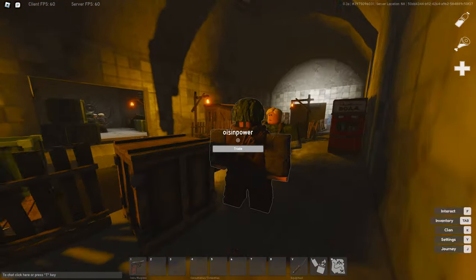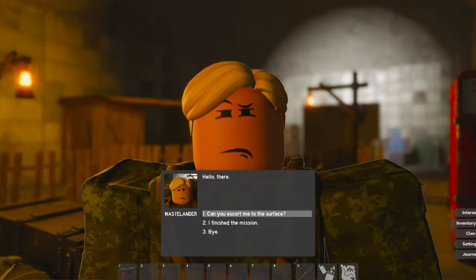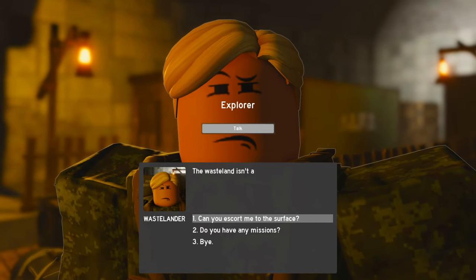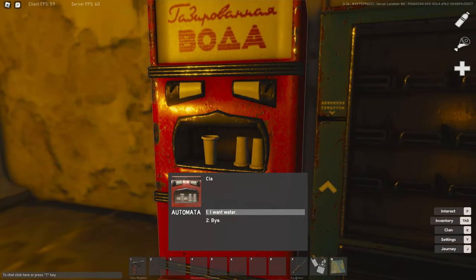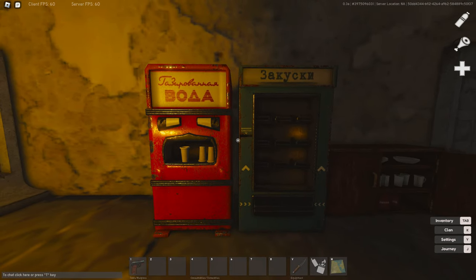Once a quest is completed, you will have to go back to the NPC that gave you that quest and tell them you are finished by pressing the first dialogue option. By the way, if you're thirsty or hungry, you can use the vending machines in the metro to refill your thirst and hunger, which will cost 450 rubles in total.